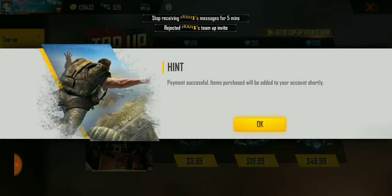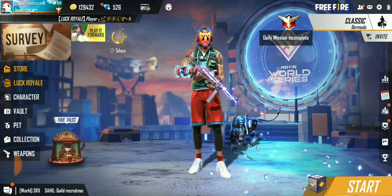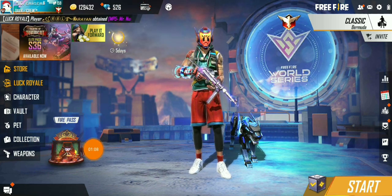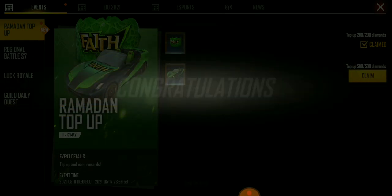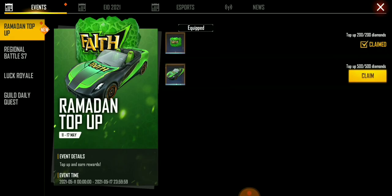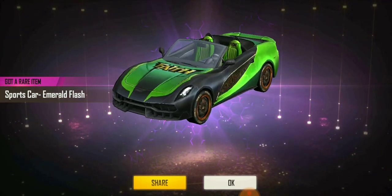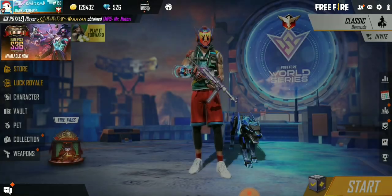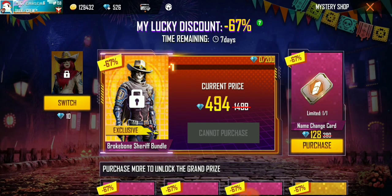Payment successful — the item will be added to your account shortly. My diamonds just increased from six to 526. There was also an event and I received a global skin and a car skin. These skins are not that great, but I'll claim them quickly. The car skin isn't nice enough for me since I already have a better one, so let me move on.